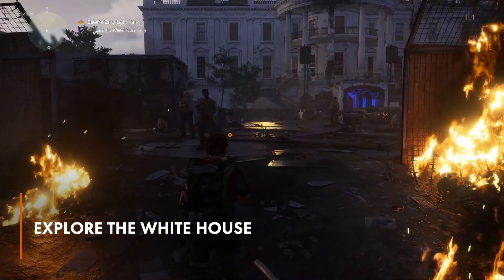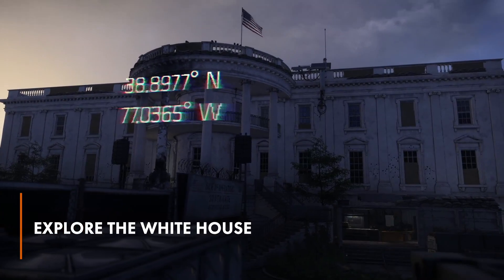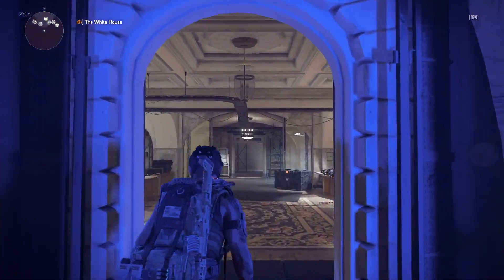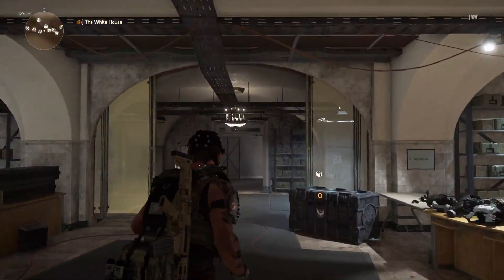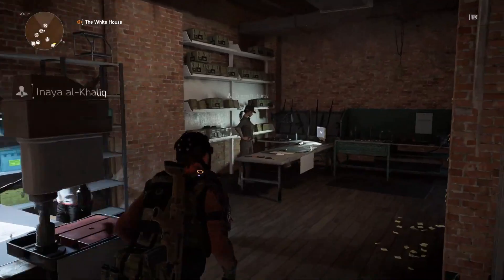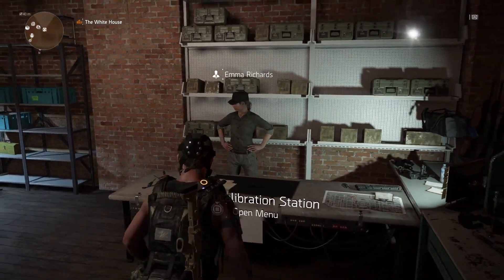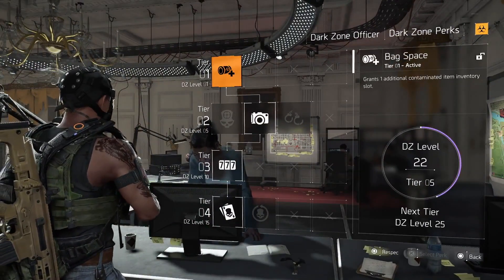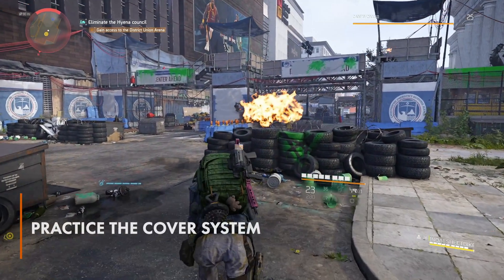Every survivor needs a place to live. For the survivors in The Division 2, the White House is going to be your base of operations. When you get to the White House, take a moment to look around, explore each nook and cranny, and speak to everyone. These are all the vendors you're going to be speaking with over the course of the game, so learning what they sell and what they do is going to be a good idea.